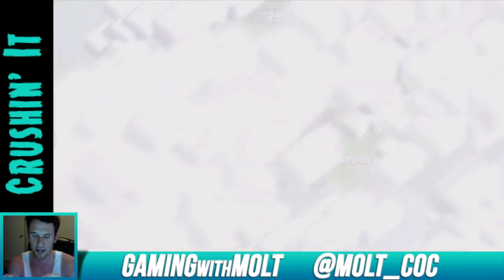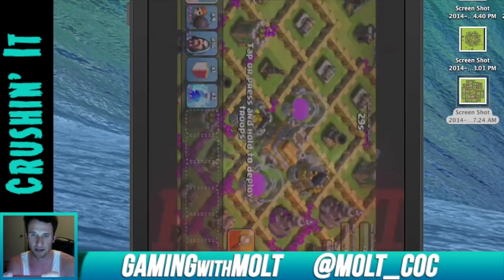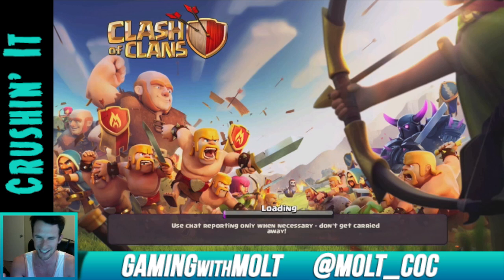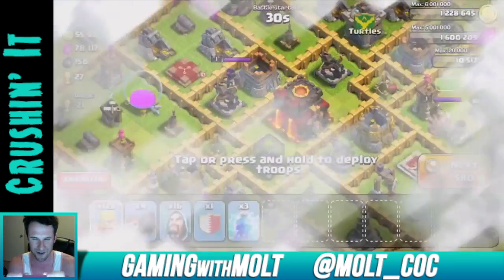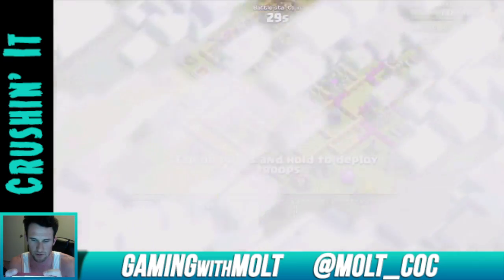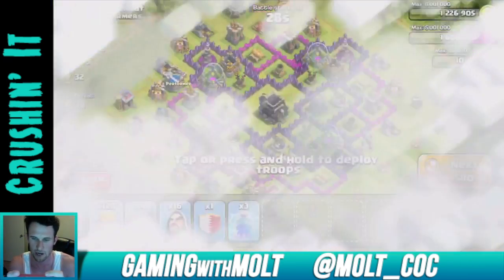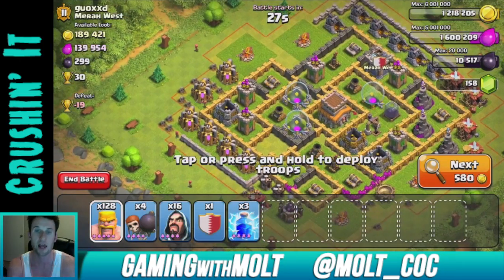I'm getting at least two stars on most of my raids and always getting a lot of loot. Hopefully we can find a base within the next couple of searches — somebody just called so I hung up on them. If it's important they can leave a message. If I can't find a good base in the next couple of searches I'll cut away and come back.